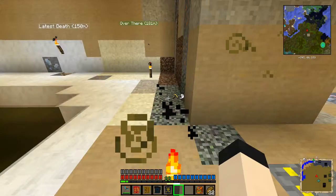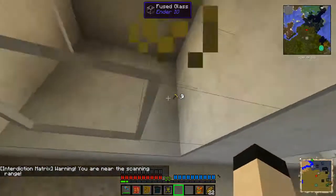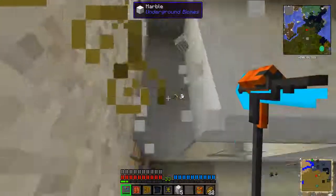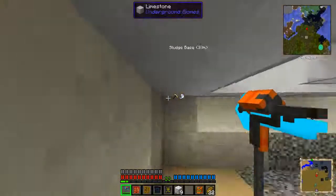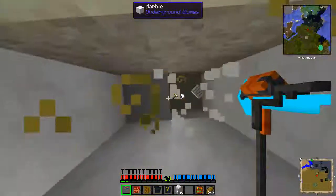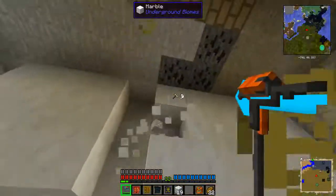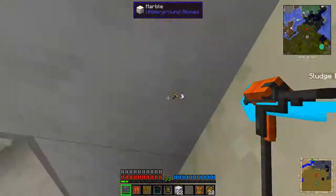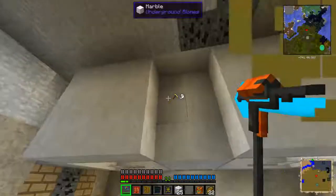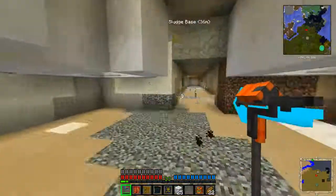I don't have any fish going at the moment. I built a little room over here — this is the smallest size fish tank. In reality, I can't have these corners here, which I didn't think about when I built it, but that's an easy enough fix. The corners have to be dirt, sand, or air, and the insides have to be a solid block or glass.